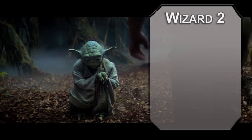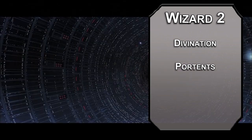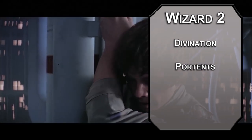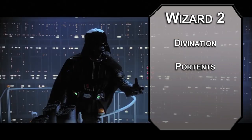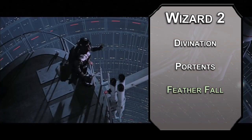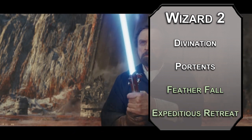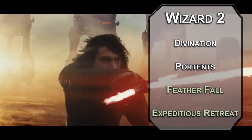Second-level Wizards choose an Arcane Tradition — Yoda obviously schooled you in Divination. You get two Portents, which are d20s you roll at the start of each day; you can replace a d20 roll later with one of those. Roll high and use it on yourself; roll low and use it on an enemy. You can also grab two new spells for your spellbook every level. Feather Fall slows the falling speed of up to 5 creatures so the force keeps you safe from fall damage. Expeditious Retreat lets you Dash as a bonus action for up to a minute — channel the force into your feet and get out of there.